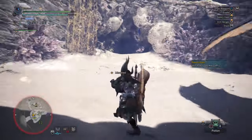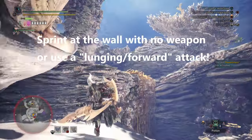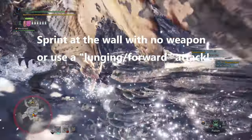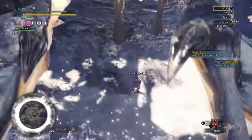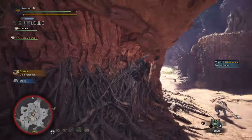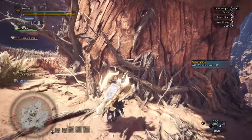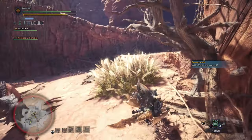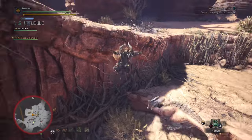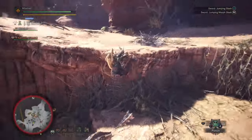On many of the maps there are these little parkour walls that are available for you to run up and mount the monster. As the video continues I'll try to show you some of these areas, but there might be ones I don't show or don't even know existed. Essentially, if it looks like there are mushrooms or ledges on the wall, there's a good chance you can do it — but sometimes it can be branches as well, such as on the Wildspire Waste. These walls and ledges are typically in areas where monsters tend to flock to, so there's a good chance sometime during your fight they're going to go to an area where you'll have a ledge to parkour off of and mount the monster.